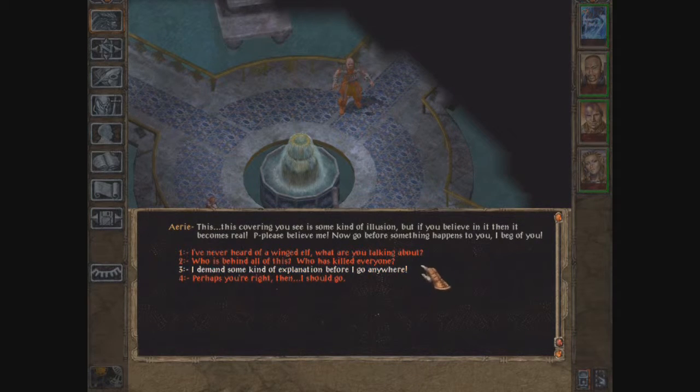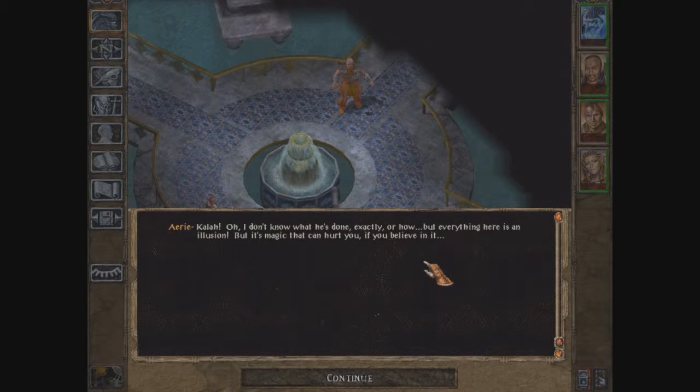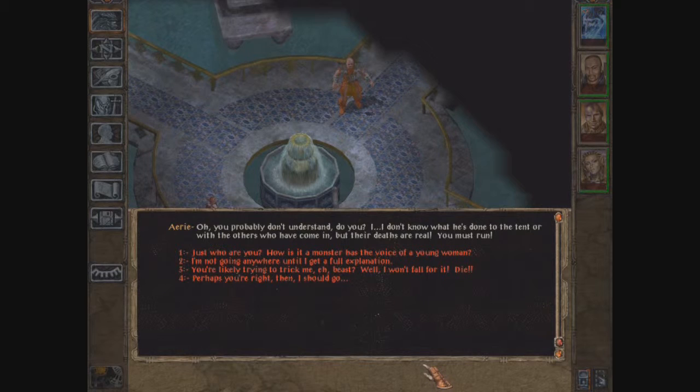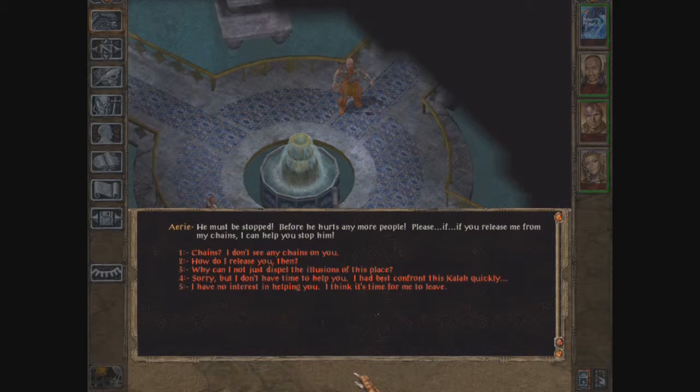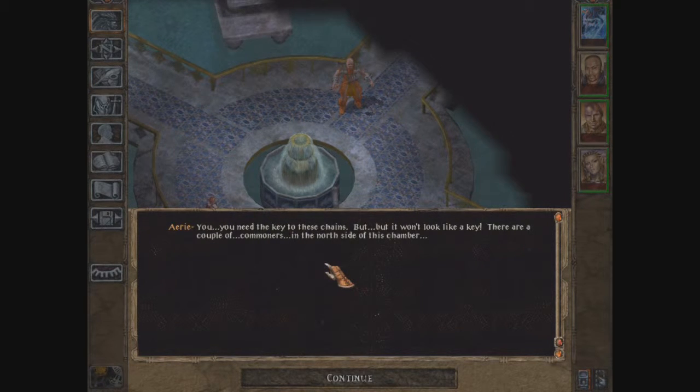Who's behind all this? Apparently someone named Quayle — we don't know exactly. Everything here is an illusion, but it's magic that can hurt you if you believe in it. Her name is Aerie; she worked in the circus with her uncle Quayle, who we met just outside the city gates of Baldur's Gate. To free her, we need a sword which is actually a key — held by a couple of commoners on the north side of the chamber who are actually monsters.